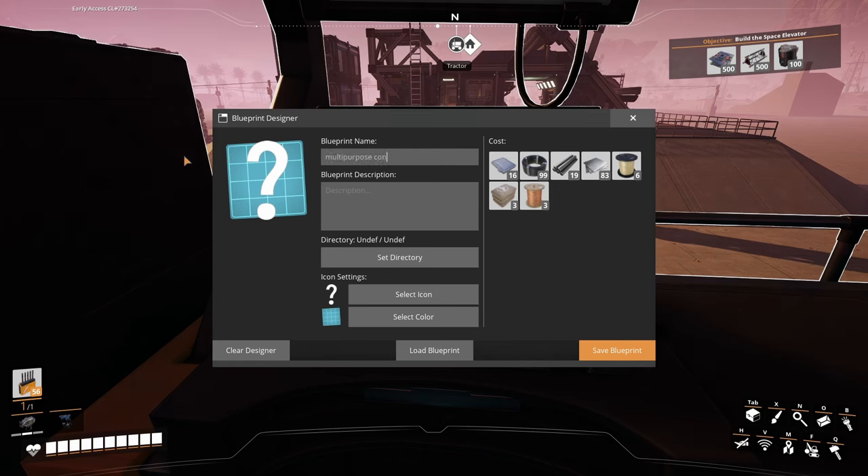This will save me all the time of building all the constructors with all the manifolds. So I'll just save it as a blueprint for a multi-purpose constructor. It is one layered — go ahead and give that a little icon. Wonderful.